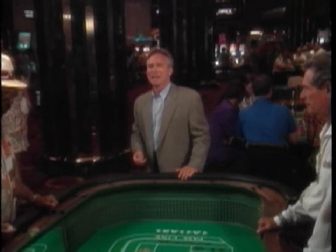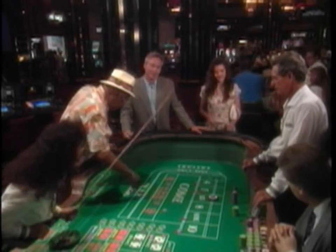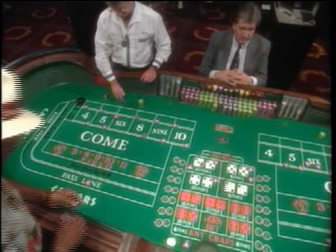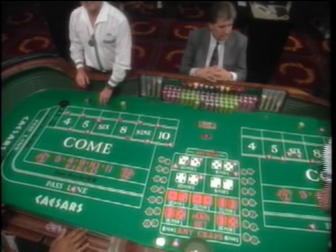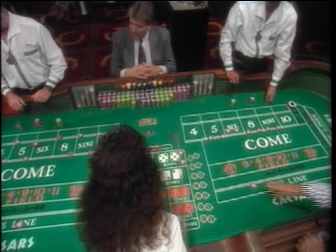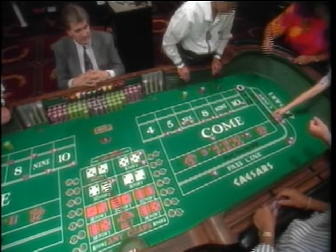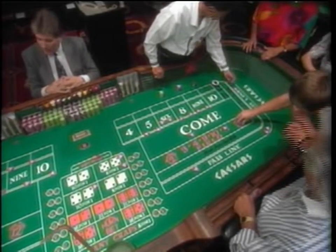The game of craps is played with two dice. The lowest number you can roll is two, the highest is twelve. The average table is about the size of a large billiards table and accommodates up to 16 people. Although it looks complicated, both ends have the same diagram, and the middle section is used for one-roll or proposition bets.